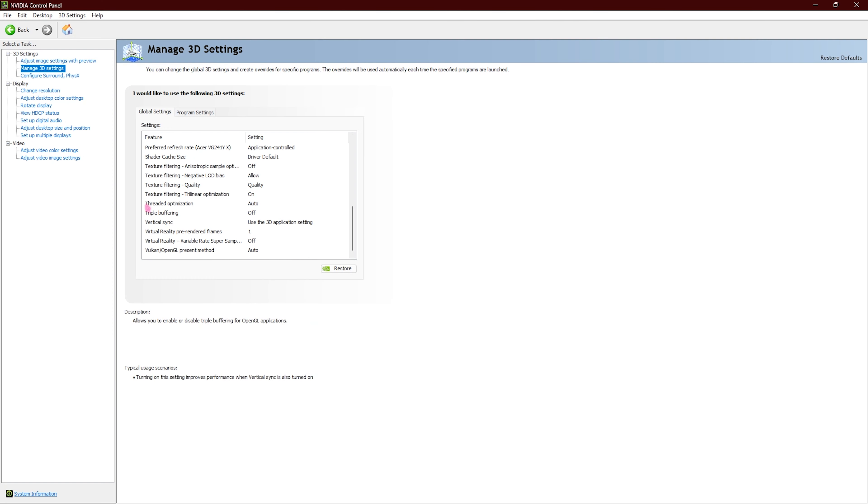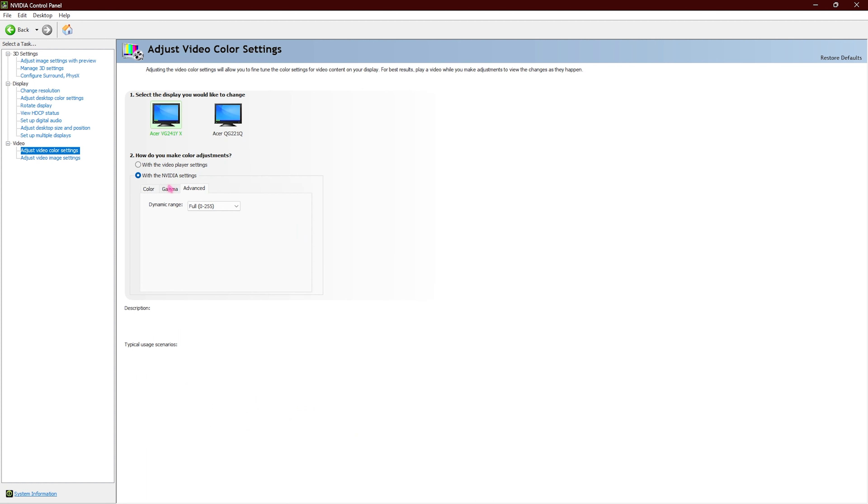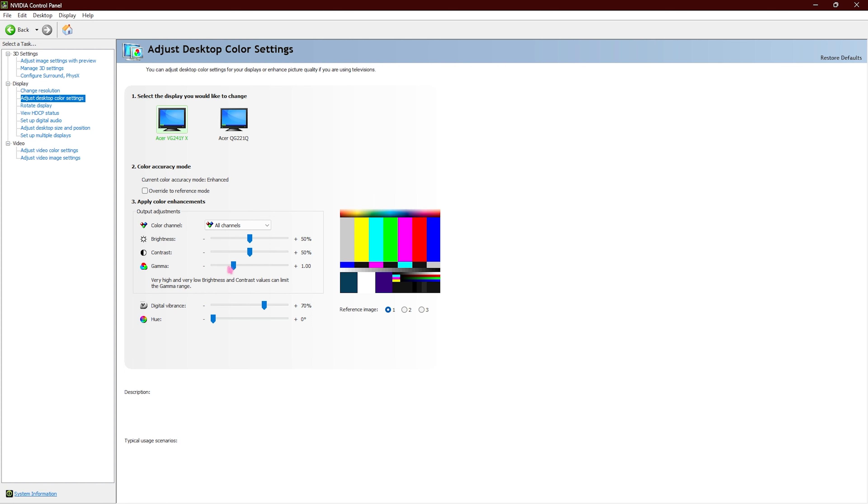Once you're done applying those settings, go to Video Settings and click Adjust Video Color Settings. For your primary display, click With NVIDIA Settings, go to Advanced, and change the dynamic range from Limited to Full — for a lot of you it may be set to Limited which affects visibility in-game. Also in Display Settings, go to Adjust Desktop Color Settings and set your Digital Vibrance somewhere between 70 to 75 for much more enhanced colors while playing.